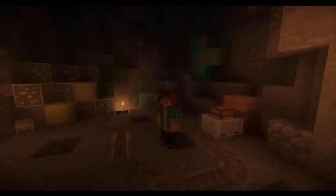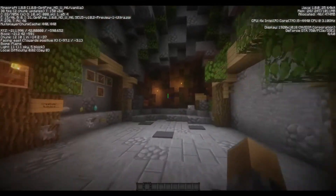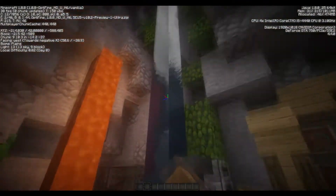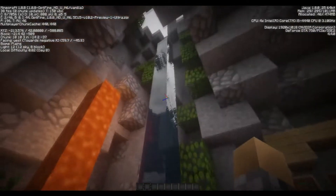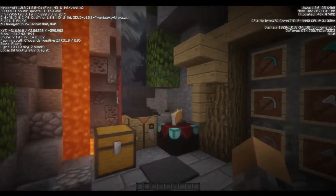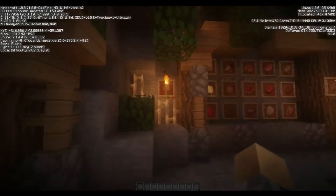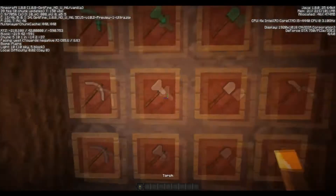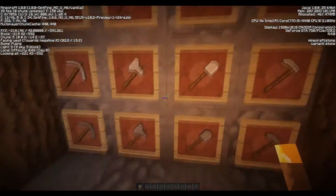Today we're gonna review my private pack and I'm gonna release it in this video. Right now I'm just gonna look at those blocks and stuff. First, this is the lava, this is the water — actually this is the shadows mod water, so I'll turn it off later. Here's the chest, enchanting table, anvil, and here's the tools. It's kind of dark because of this shadow mode, sorry about the FPS lag. When I hold this torch it gets a bit lighter, like a real torch.